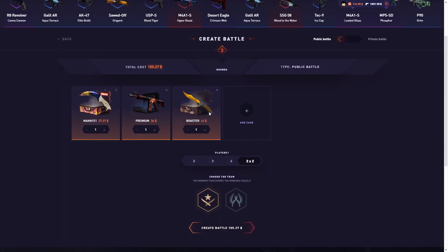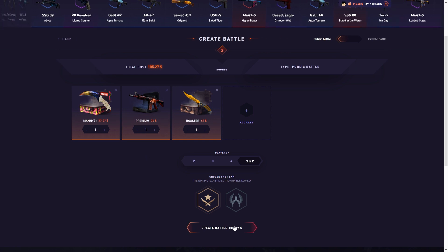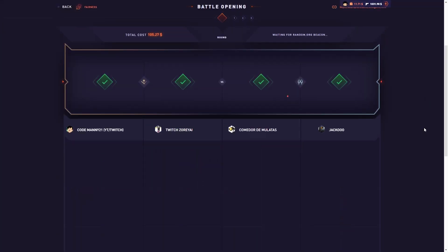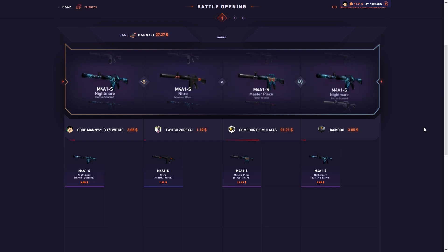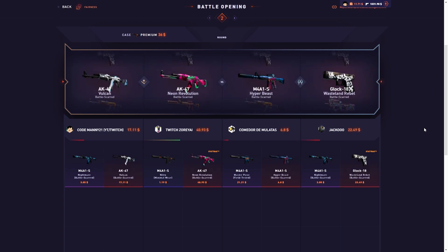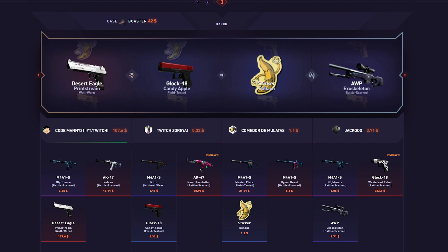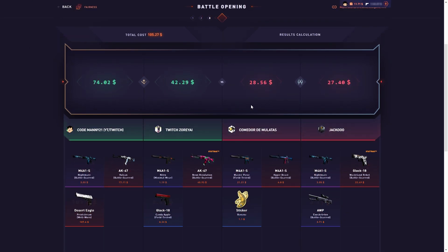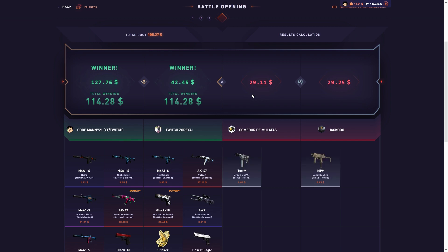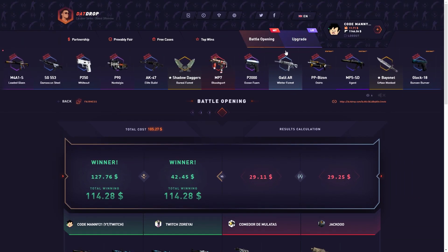We have a Mani Premium and a Boaster case — $105, doing a 2v2. My tickets are not doing that well. Alright, got someone to join. Come on, start with the Mani case. Nitro, little Nitro cases — Mani Premium, nice, not bad! And last but not least, the Boaster case — come on, I'm clutch, nice! Not too bad. I think it paid a bit — about nine dollars profit, almost exactly nine dollars. Not too bad.